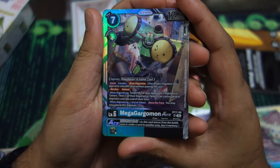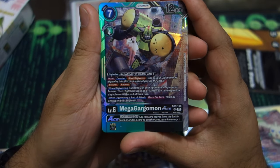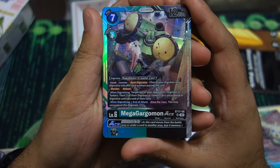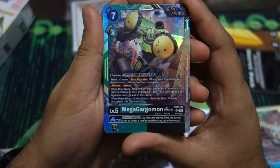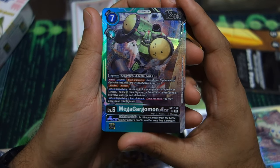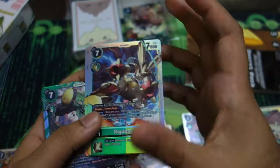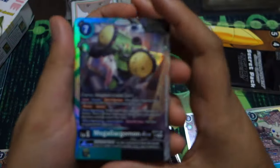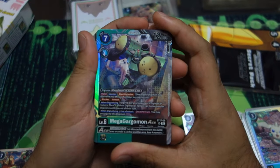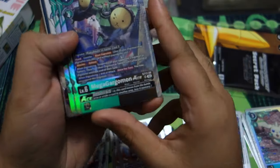Then we have the second boss monster, MegaGargomon Ace, which has Blocker, Reboot, and when digivolving, suspend two of your opponent's Digimon or Tamers, then two of those Digimon or Tamers can't unsuspend or digivolve until the end of their turn. Super good if somebody just doesn't expect it — and it can just come off your level four right here, so you can counter-timing go into your MegaGargomon Ace from either this structure deck, RapidMon, or the BTA.